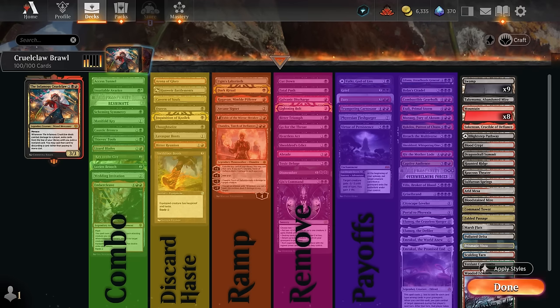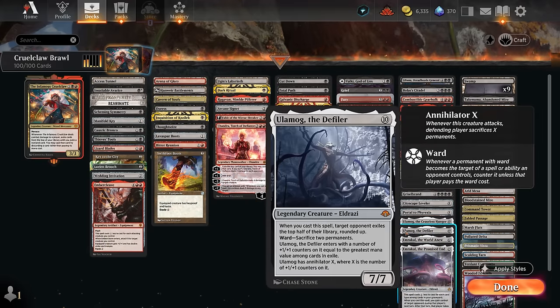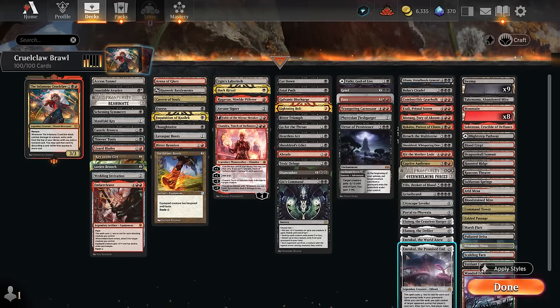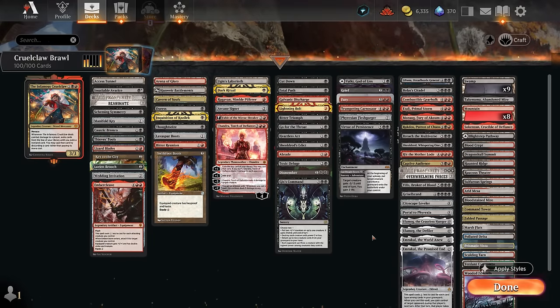Instead we have a few one mana ramp cards to maybe play Cruel Claw on turn two, and other cards that provide additional utility. We have a ton of removal spells, especially one and two mana removal for the early turns, as well as a couple of one-sided sweepers. Our payoffs include as many powerful Eldrazi as possible - the two Ulamogs and two Emrakuls. We're not playing Kozilek since it requires colorless mana and the newer one isn't particularly exciting.